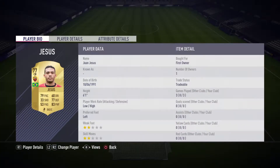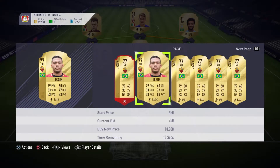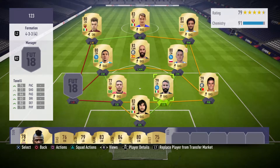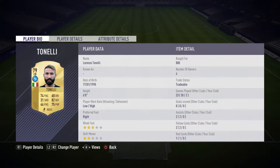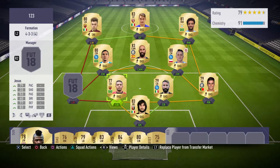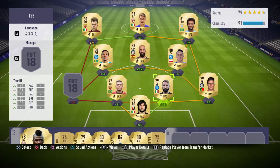We have Jesus — I did manage to pack him. He's 77 rated but he does have a decent amount of pace. You guys can get him for a pretty cheap price, under 2k. He's a pretty solid defender with 79 pace, and he's 6'1" so he's pretty tall. Then we have Lorenzo Tonnelli — also 6 feet, similar to Jesus. He's a good defender as well, 74 pace. For defenders, I really look for height, physicality, and pace — as long as pace is 70 or above I usually just sign them. I got him for 800 coins — very cheap. He's a rare gold player, just 79 rated.